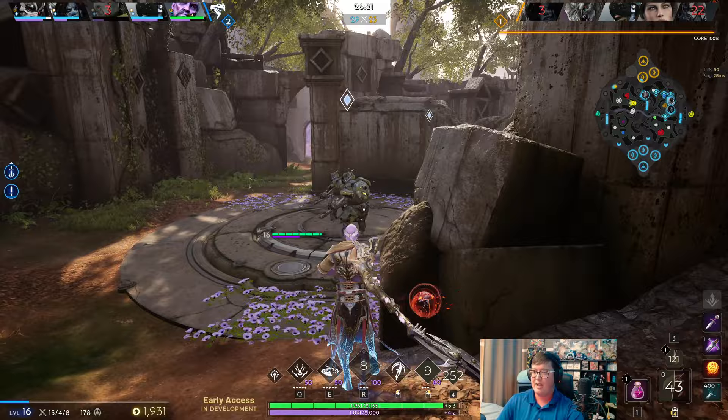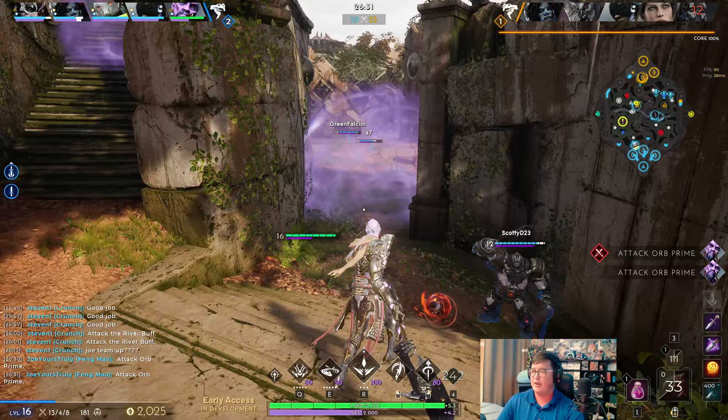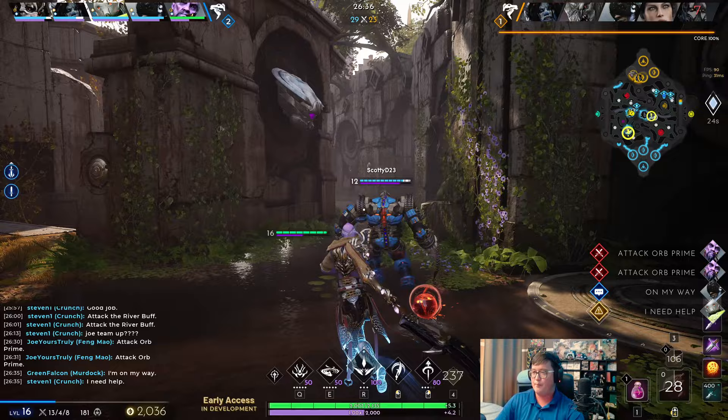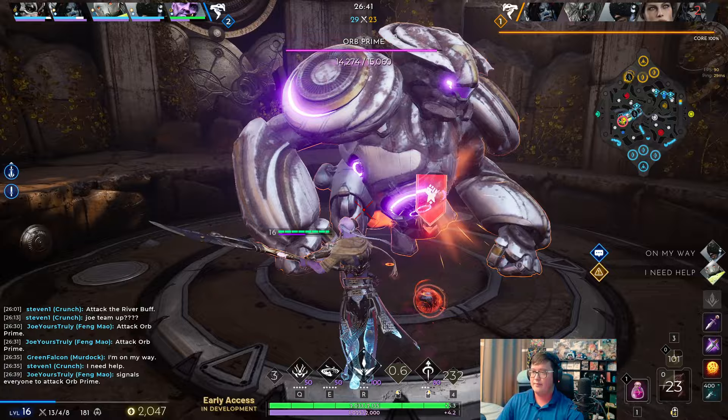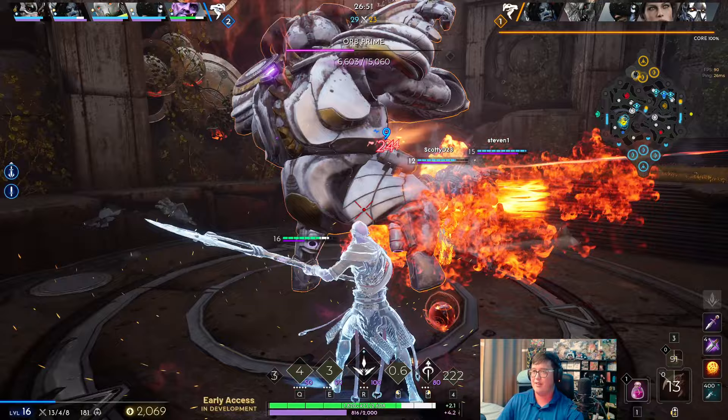We can't keep pushing anymore, so we look to back off and take some more resources. Can we go for the Climb? We're healthy enough as a team to take it, and we have more than enough damage to actually do it. Yeah, let's actually start it. Especially for us — we have Inferno, which is going to do a surprising amount of damage to the Climb. With the whole team here, my damage, and everyone else's damage, we're going to bust it down really fast.